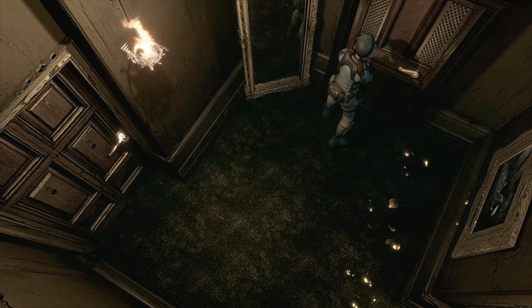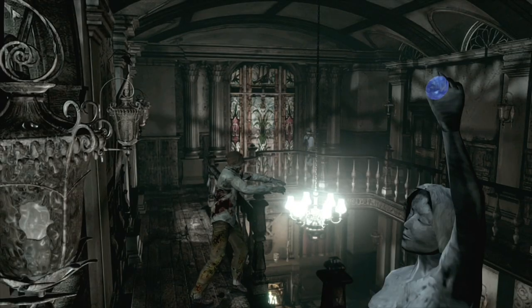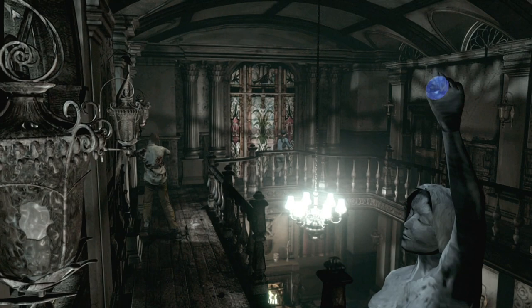Head to the opposite wall near the mirror and grab this magazine. There's a zombie near the mirror — just run into him, use a dagger, and run past when you get a window, then head to that door. You can try to dodge or shoot him, but it can be tight with other zombies on your tail. It's best to run into him and use the defense item to open the window and get by safely.